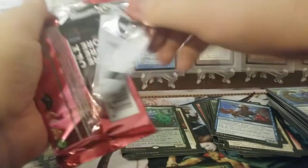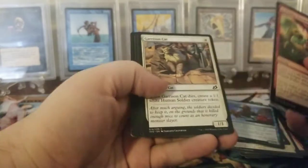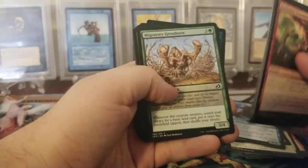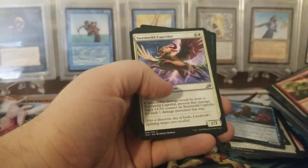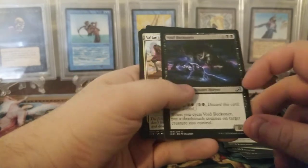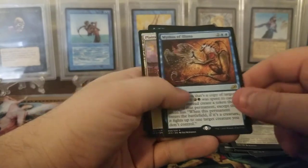Three more packs left. Let's see if they all open - usually these packs just rip open like this. I remember I opened some Theros and they just flew open. Stormwild Caprador, Void Beckoner, and a Valiant Rescuer. Mythos of Eluna.